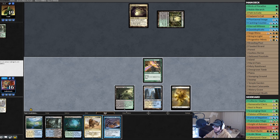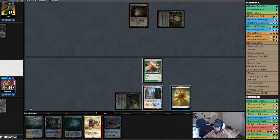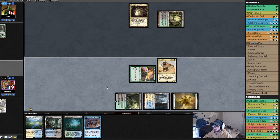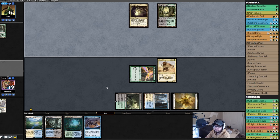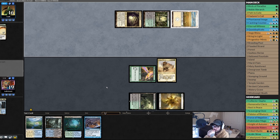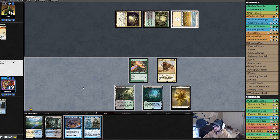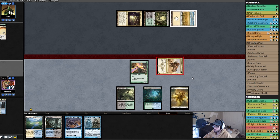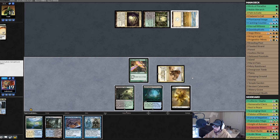Hallowed Fountain untapped — a green, a white, a black — Siege Rhino! Pass the turn. Opponent plays a planeswalker, thinking with seven cards. Ideally we untap, play a land, pass. Destroy target permanent — destroys my land, sure. Plays another land, attack you for four — opponent down to twelve. And the turn.